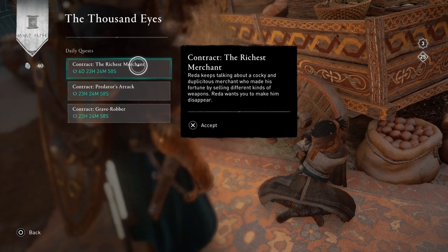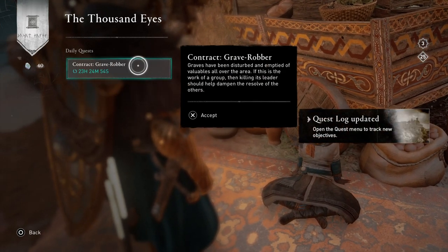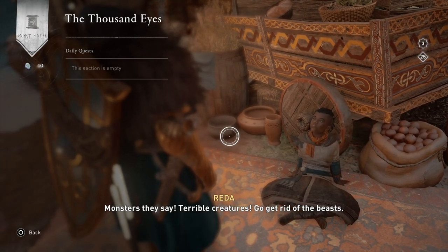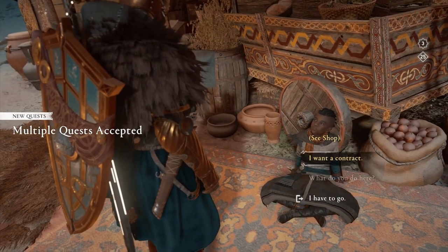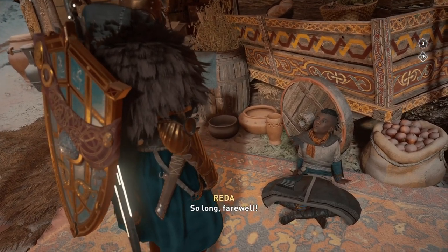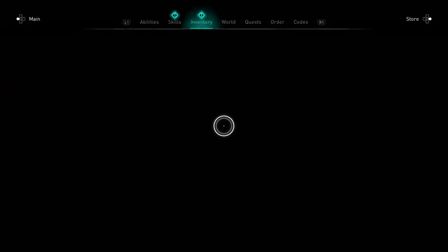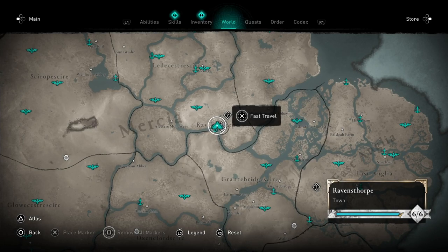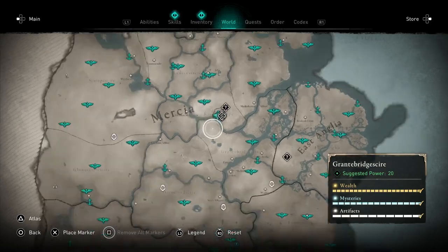We have two dailies and one weekly. A couple of people mentioned their second daily disappeared — if that happens, log out of the game and come back in, it'll be there. Sometimes going all the way to Norway and back will make it reappear. It's a weird bug that Ubisoft really needs to fix.